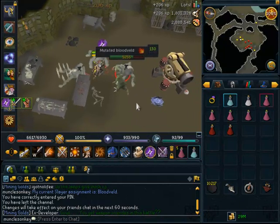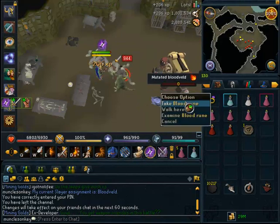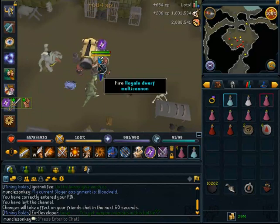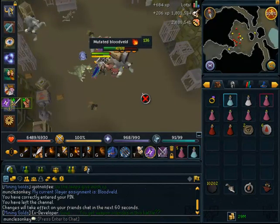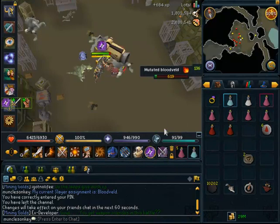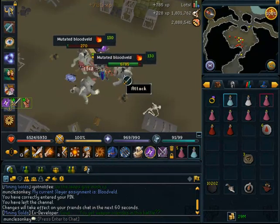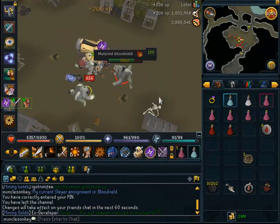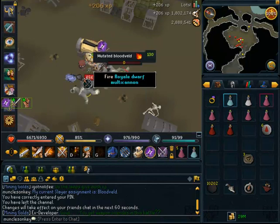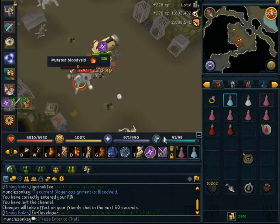So anyway, this is how you do the blood veld task in the evolution of combat. I just figured I would show this since a lot of people don't seem to know about the mutated blood velds. When the EOC first came out these were not weak to melee at all and it was a very difficult task with terrible XP. However they have since been fixed a few months ago and it has again become a very worth-it task to do. Good luck on your blood veld tasks — I hope that you gain a lot of XP and slayer levels. That's going to be all for this video, thanks for watching and farewell.